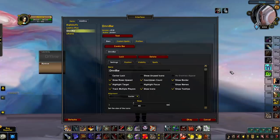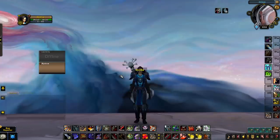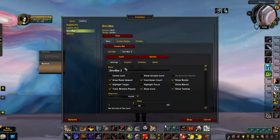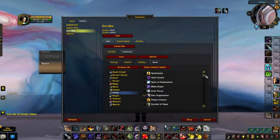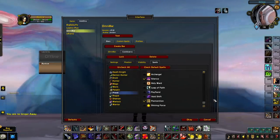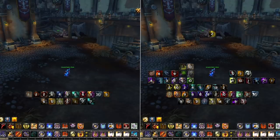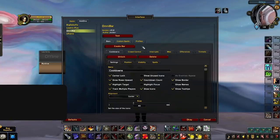It should be clear just how powerful OmniBar is and that you absolutely should be playing with it. For setup, we recommend center-locking the default bar that tracks interrupts and positioning it just above your cast bar. You should then create a second bar for tracking important spells, positioned just above the interrupt bar. We'll have a list of abilities we recommend tracking in the description. If you're new to OmniBar, start off with tracking as little as possible, and as you get comfortable and are making use of the information, you can start to add more abilities.